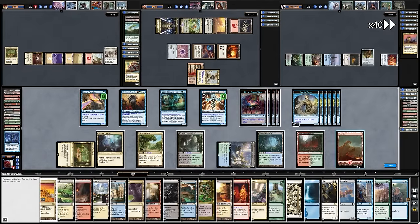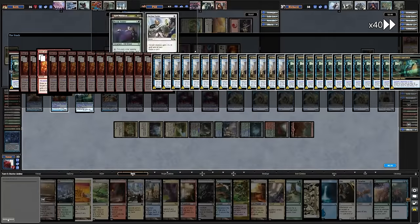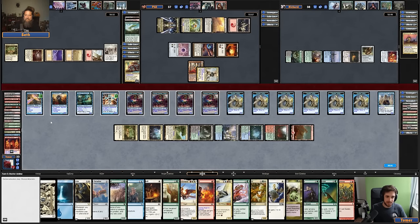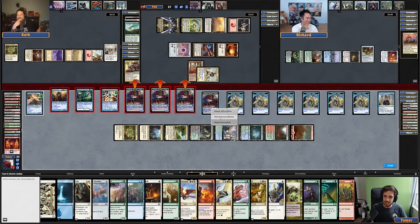I assume Tomer's deck does this very consistently if you don't stop it — I assume he will just do this every game. Now it's combat — 57 cards in hand, 13 in the library. So we die. Richard lives because he played the One Ring — more powerful than infinite creatures. Maybe Richard takes it.